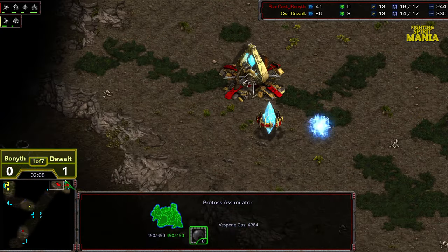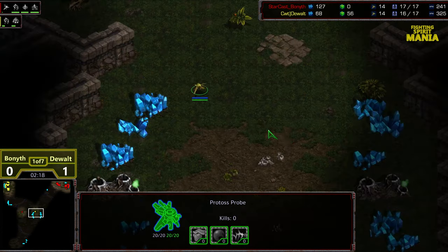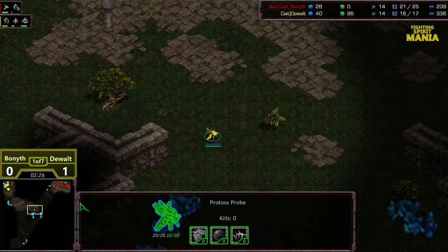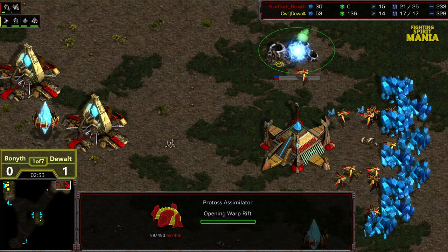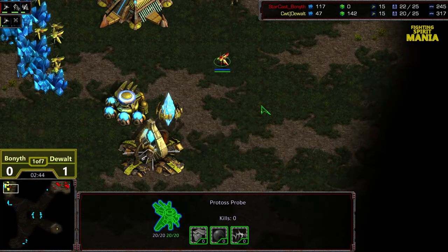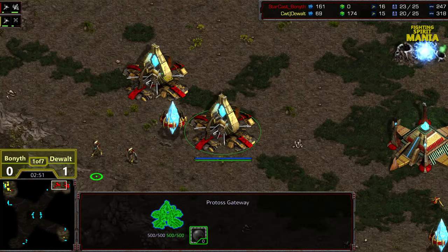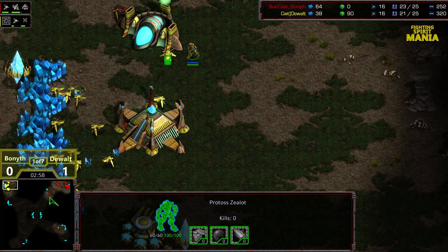Looks like we do have a cybernetics core opening here for Dewalt. If you can get Zealots in your opponent's base, oftentimes with this build you can kill off enough workers and end up with an overall economic lead. Usually you'll see gas grabbed a little bit later — kind of a half-decision of are we going three Zealot or not. Bonneth going for the gas pretty rapidly here before his third pylon, and he's definitely decided before the fourth and fifth Zealot. No pause whatsoever — definitely going into gas after the initial three Zealots.